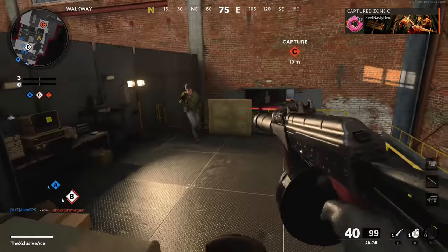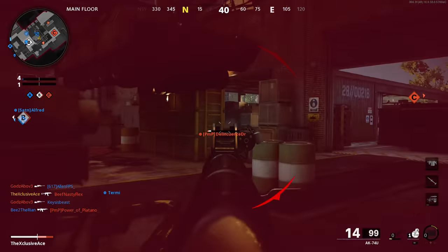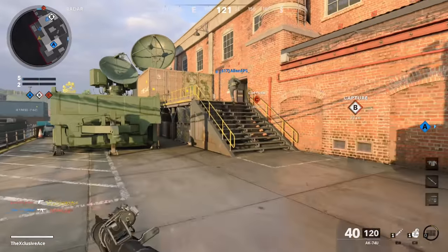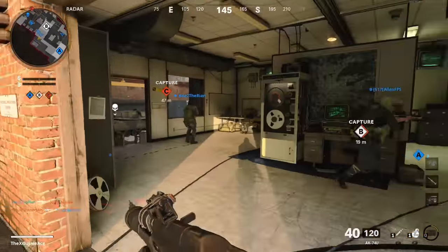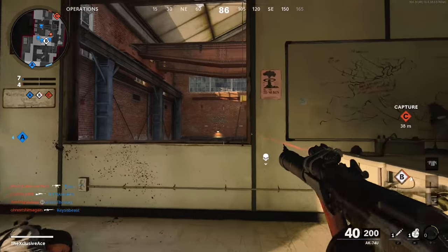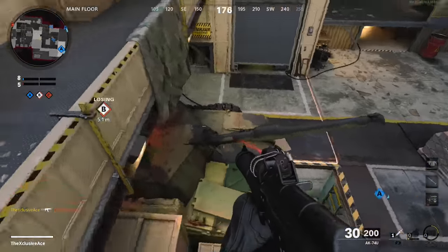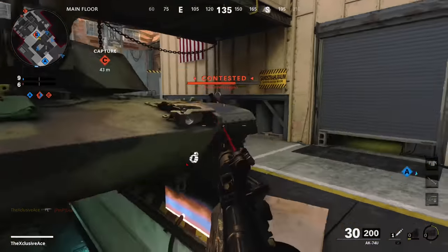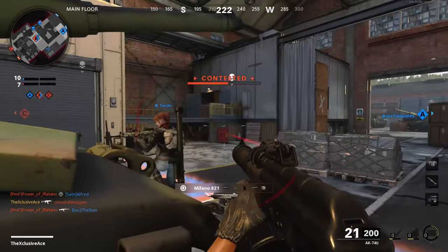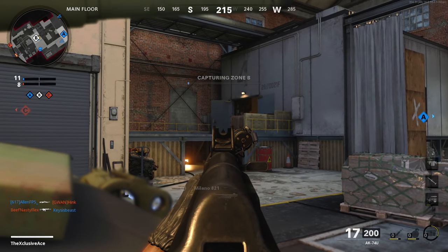First up, the most important thing this stat will affect is how you appear on the mini map when firing your gun for enemy players — I'll save that part until last. First, I want to take a more literal look at how this is labeled: muzzle flash concealment. Normally when we discuss muzzle flash in Call of Duty, we're talking about the first-person perspective — what does it look like for you while firing, and how much is your vision going to be obstructed? Are you going to have a huge flame blocking your targets or just a little bit of smoke?